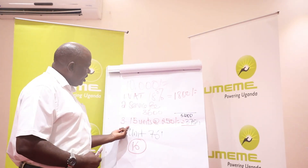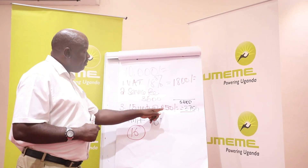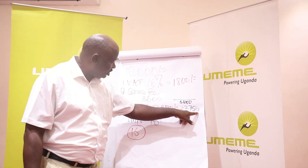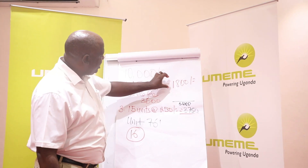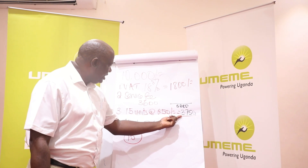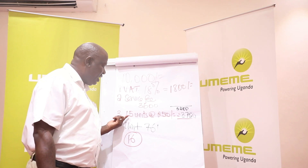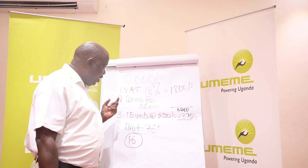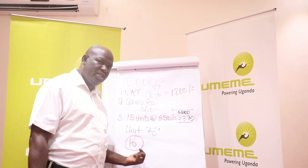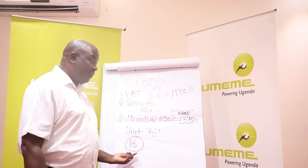The 15 units which every domestic account is entitled to, you will buy them at 250 shillings each, translating to 3,750 shillings. So if we remove the VAT, remove the service fee, and account for the 3,750 shillings for the first 15 units, we are left with a balance of slightly above 800 shillings — which translates to one additional unit. So the first 10,000 shillings gives us 16 units.